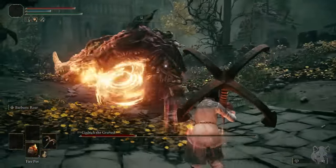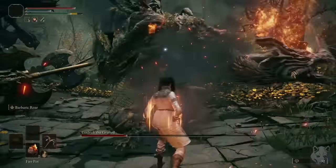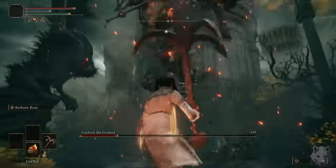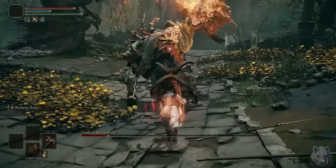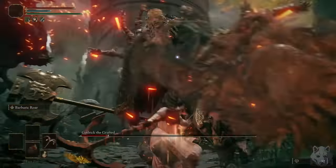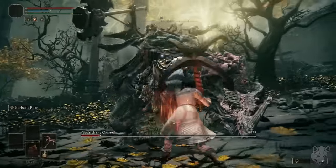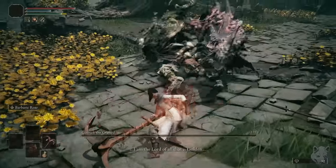Unsurprisingly, Godrick is much, MUCH easier with an actual weapon. For fun, I decided to lower his HP with the pots first. After 17 of them he's down to only a fifth of his health, so I stand in front of him menacingly to avoid damage, then take a swing and do pretty chunky damage considering this is still a plus zero weapon. With a stagger, we grab the easy win over Godrick.